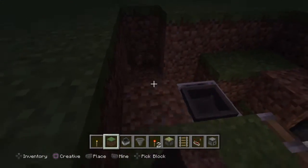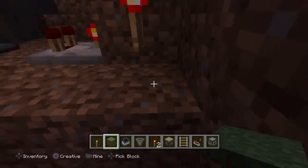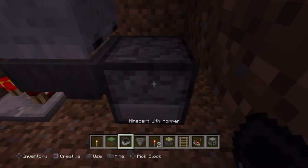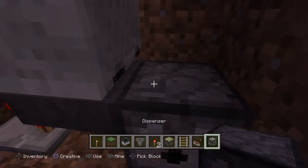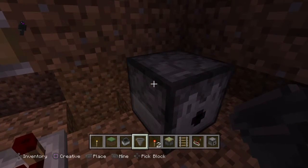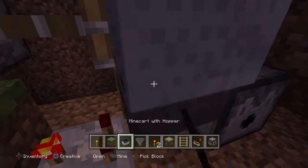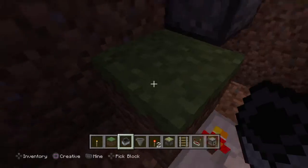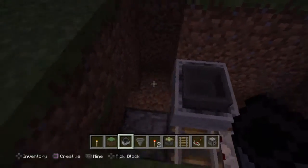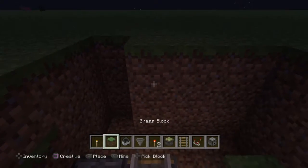What you're going to want to do is dig out a hole anywhere, wherever you want it. Then you're going to place a dispenser. Come over here and crouch to put a hopper. Place a rail, minecart with hopper, and a redstone comparator — make sure it's turned on. Put a block here, put a redstone torch on it, then a sticky piston. Just make sure that the minecart doesn't move. Put a block there.